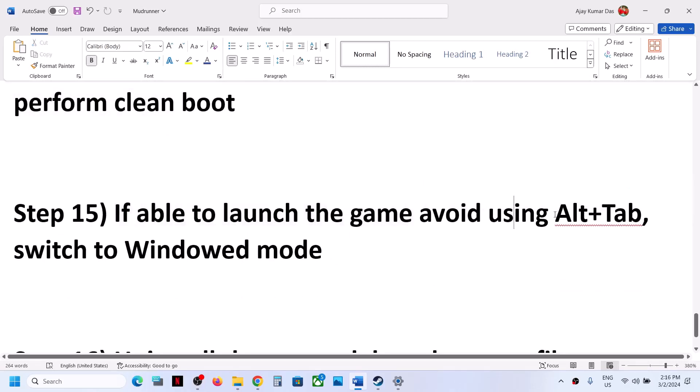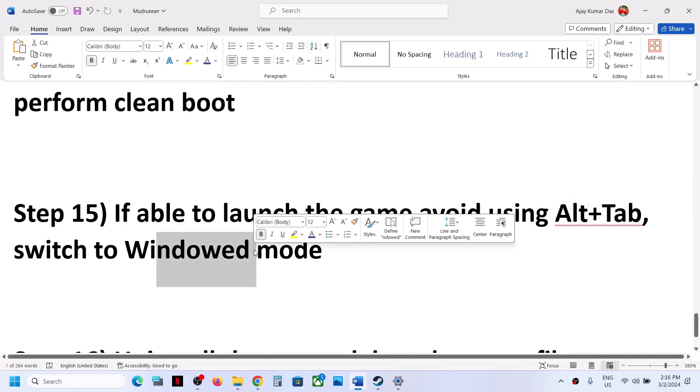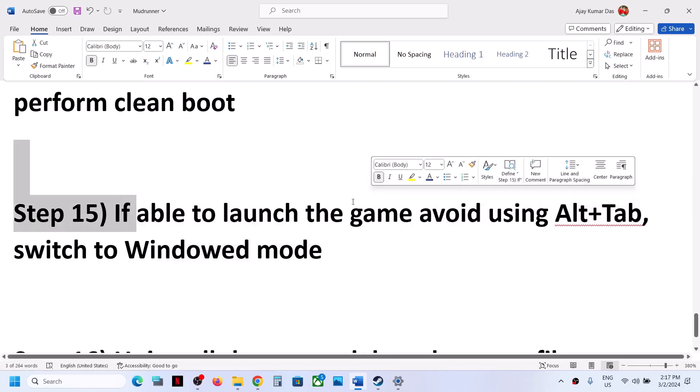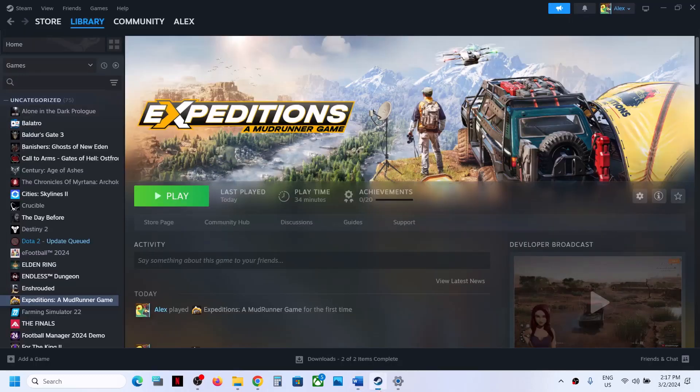If you are able to launch the game after the clean boot, avoid using Alt+Tab as this might cause a black screen issue. If you are not able to launch the game, skip this step and try switching to window mode and lowering down graphics settings.